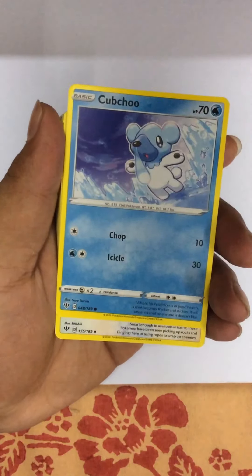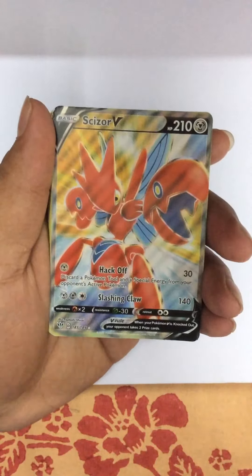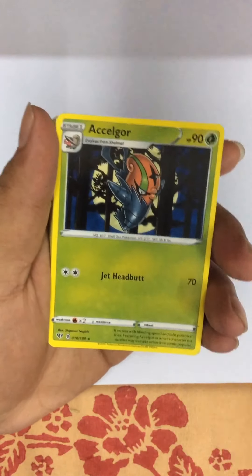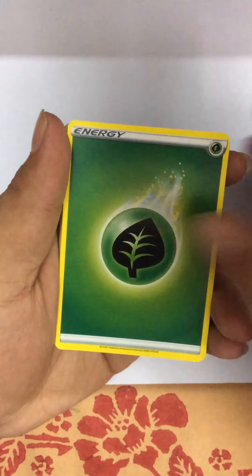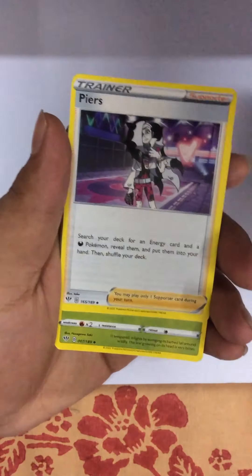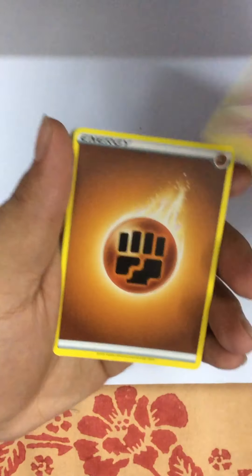Hello guys, welcome back! Today we are opening three packs. We have the Rebel Clash, which did really good in the first video, so that's what I bought again. We have another one which is a Sun and Moon Ultra Prism - that's a good pack as well. And the other one is the sketchy one.